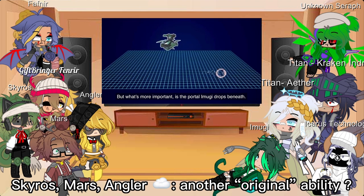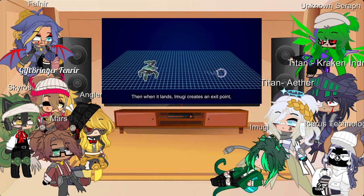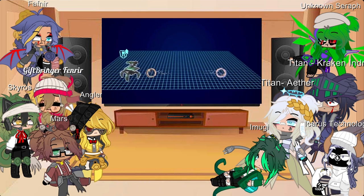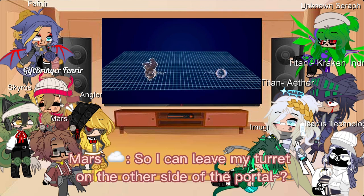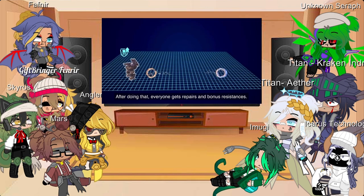But what's more important is the portal Imugi drops beneath. Then when it lands, Imugi creates an exit point while also repairing itself and gaining resistances. Once those two points are connected, you and your teammates can pass through the portal instantly. After doing that, everyone gets repairs and bonus resistances.